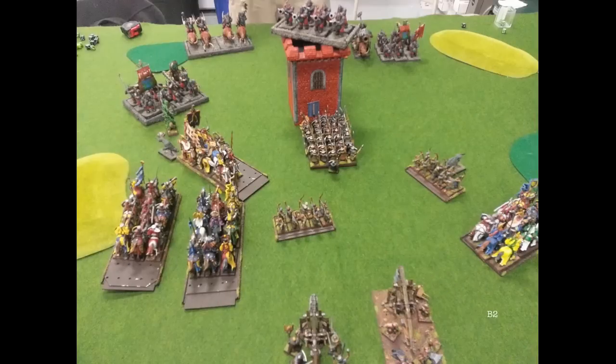Bretonnian turn two: my Bowman on the right charge a Sabertusk. My Knights of the Realm on the right charge one — he flees and gets away. My General goes around the Sabertusk and parks in front of his Death Star. We play by the rules that govern our local tournaments, so when my General pivoted, that took him within an inch of the Sabertusk — not touching, but within an inch. Our rules explicitly say you get free virtual pivots, so a single model pivoting can break the one-inch rule as long as you don't end up that way.